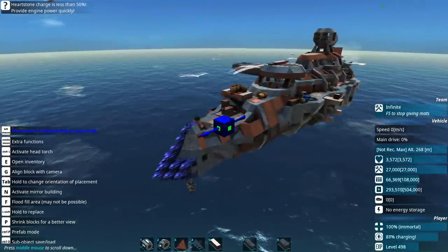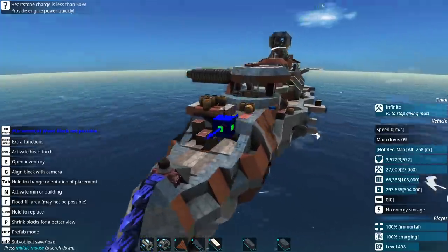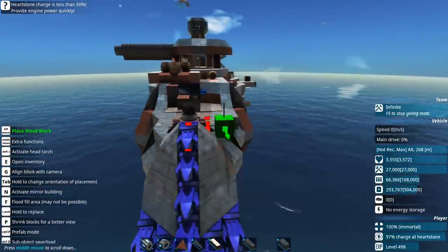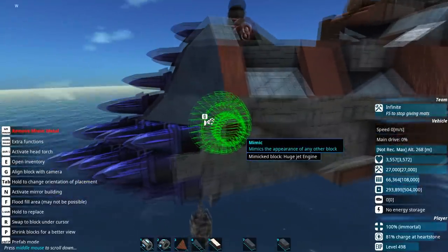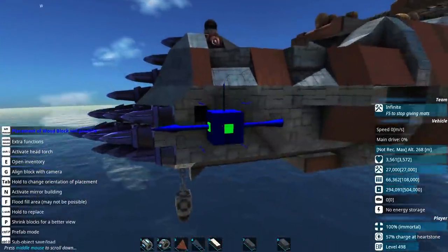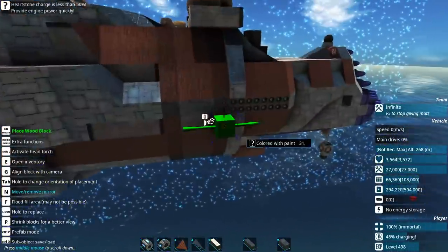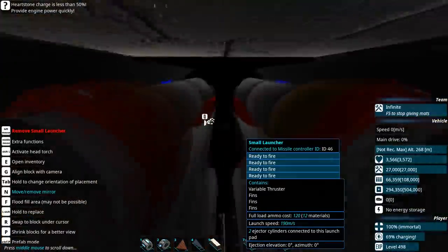In today's video, we are building up the Moray which we managed to steal in the previous video. Now, this isn't just a normal Moray - this is a Moray which isn't yet complete. This was originally part of a building, and I've cut it out and then realised something rather annoying: almost the entirety of this craft is just mimics. Everything important is a mimic, so we are going to be really building all of the functional components pretty much from scratch, with only a few exceptions.